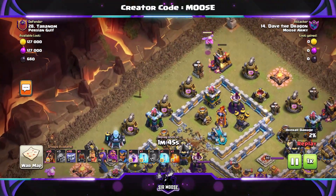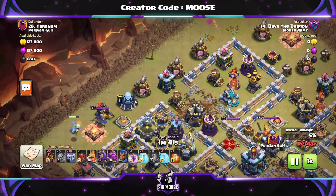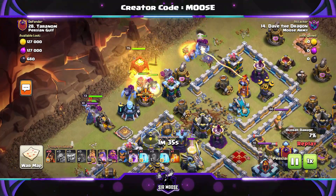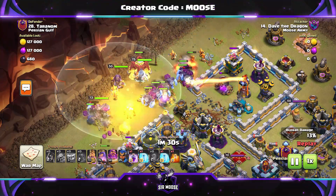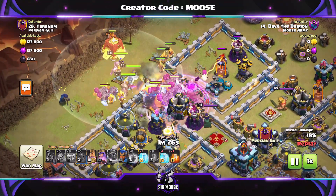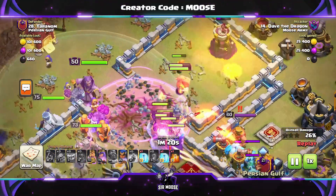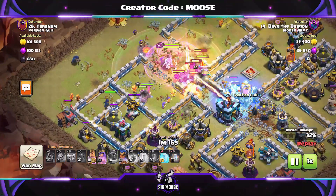Baby dragon on the left. Never zoom in on a baby dragon — they're not very nice close up. On this base, I would say normally use the log launcher, but I'm really confident the troops are going to go to the town hall. If you're very confident, use the siege barracks — you get loads of value out of it. We're sending the royal champion on the left-hand side. We've got three spells to help her out if we need to. She looks like she can take care of the left-hand side of the base.